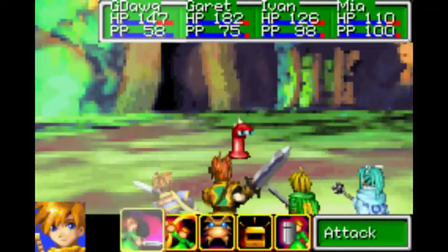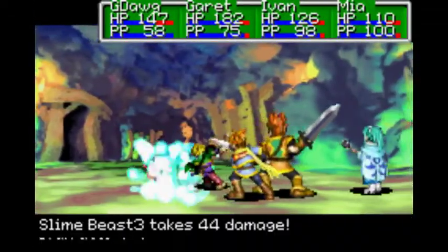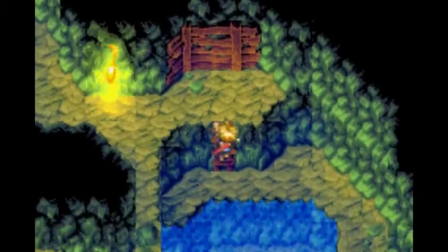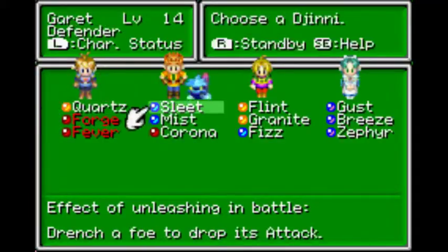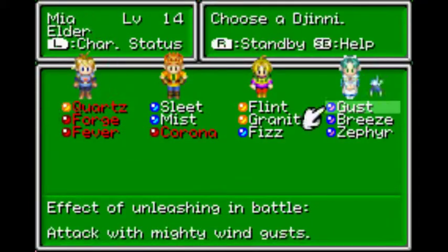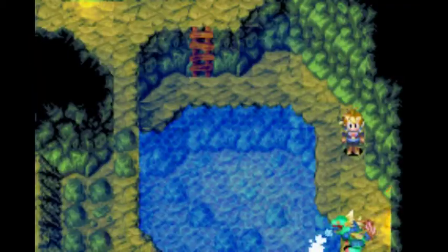The gimmick behind these enemies is that they're very weak, but they can multiply very quickly. I've seen them multiply up to six at a time. Another one of these things, which is a little bit annoying, but whatever - we can kill them very quickly enough that it doesn't really matter in the first place.